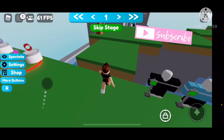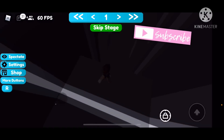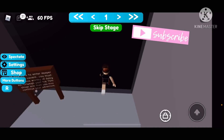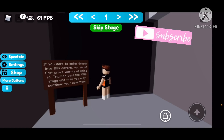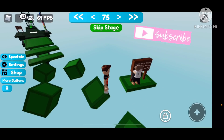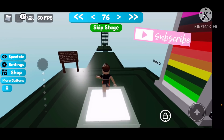Be careful, because once you die you spawn back to number one, so you have to be really careful. Once you finish this little part, go into this cave right here — be aware of your step. Then you're going to go over here and into this cave, which will take you to a different game. It says: if you dare to enter deeper into this cave, you must first prove worthy — complete the 75 stages and then you may continue. So you actually have to get to level 76 or more, then go back to stage one, get into that first cave, then into the second cave, and that's when the fun begins.